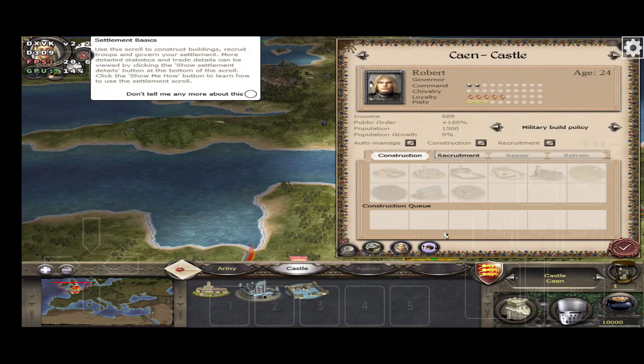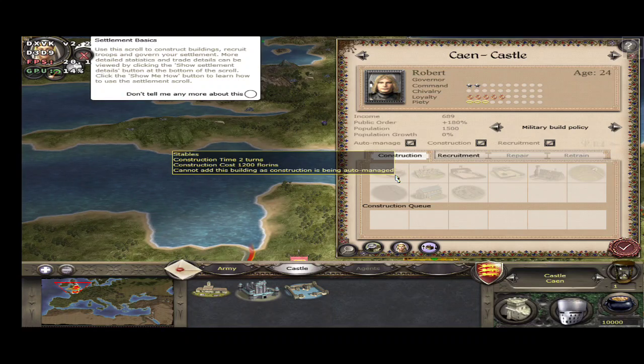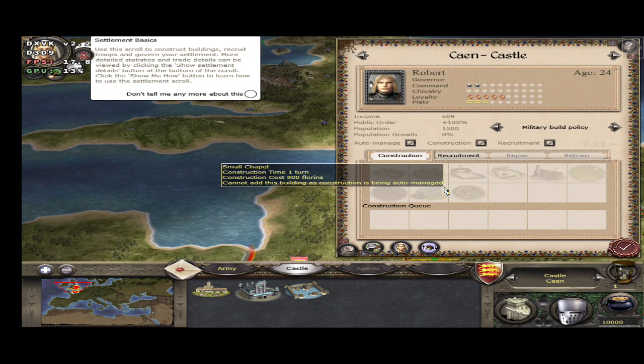Use this scroll to construct buildings, recruit troops and govern your settlement. More detailed statistics and trade details can be viewed by clicking the Show Settlement Details button at the bottom of the scroll. Click the Show Me How button to learn how to use the settlement scroll.